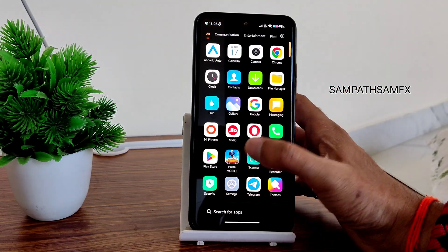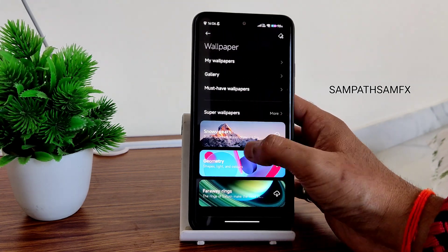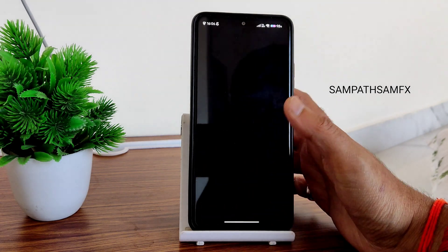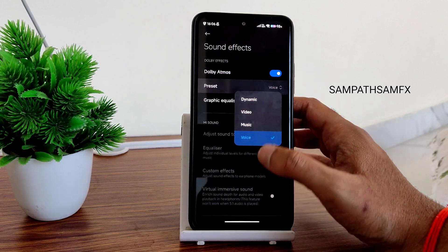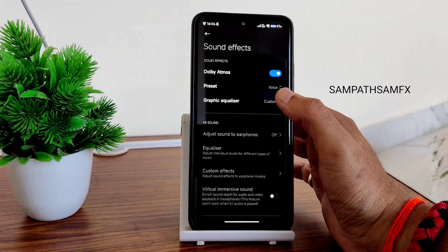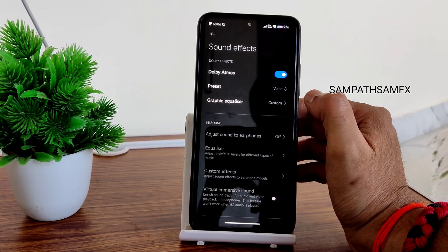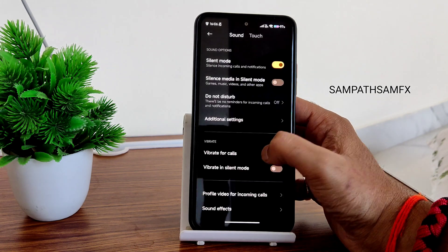In wallpapers and personalization, you get plenty of options, though there's a bug — you can't download super wallpapers directly; you need to download them manually. Other wallpapers are based on MIUI 14. For audio, Dolby Atmos is included — I keep it on voice mode so other players' audio is clearer in games. The graphic equalizer can also be tweaked.